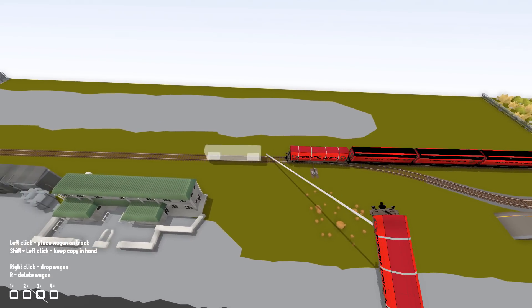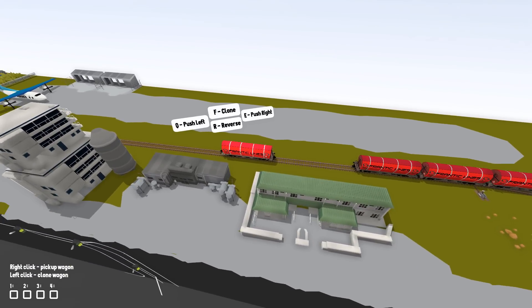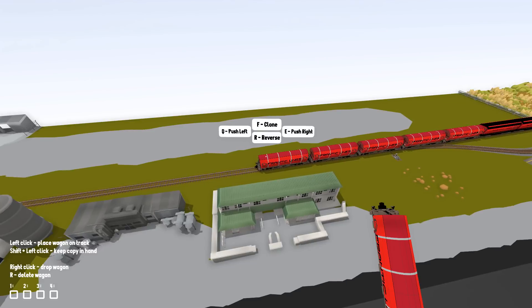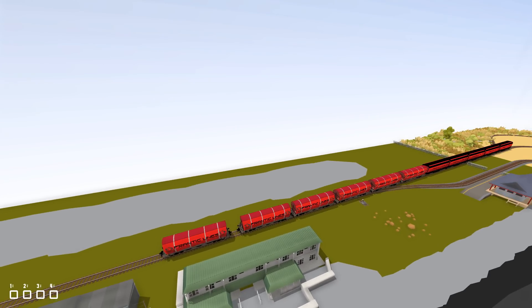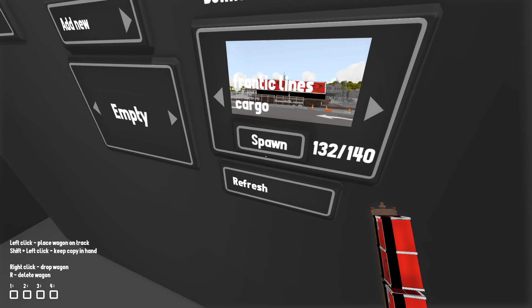There's one, two, three, four, five, six. Let's go with six. If we go back here, what else can we find? There's a coach — we don't need coaches. Cargo now, this is one of the things I haven't really tried. We got cargo — that's pretty cool. I like that. They're very strange looking, but sure, why not.